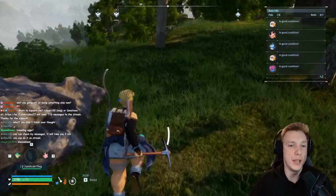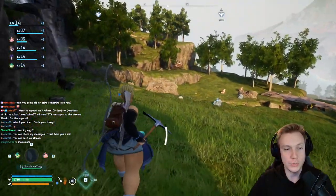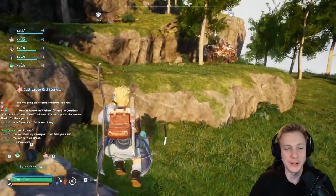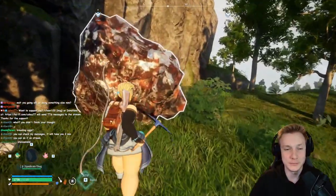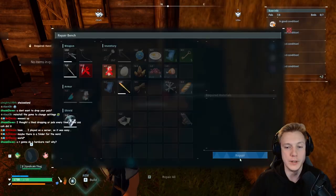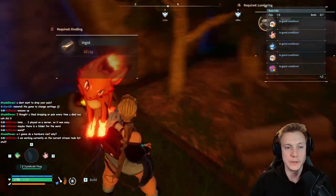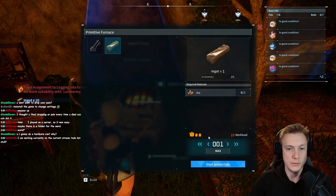My goal for today is to get a butchering knife and butcher a pile. I want to see what it looks like when you butcher a pile, and then I'm gonna try if I can butcher the merchant and what he drops. I also need an iron axe — a more sturdy pickaxe than this — which we can get with those ingots.